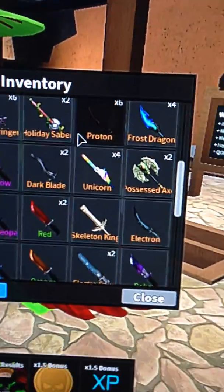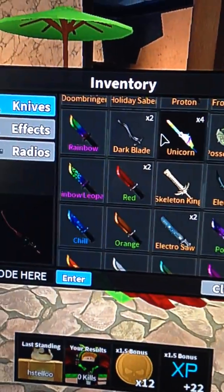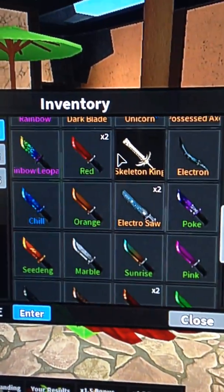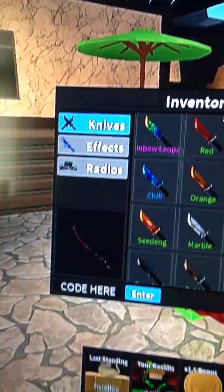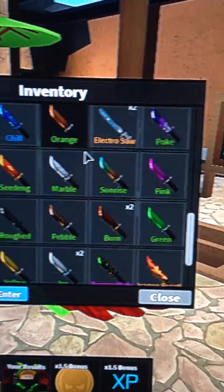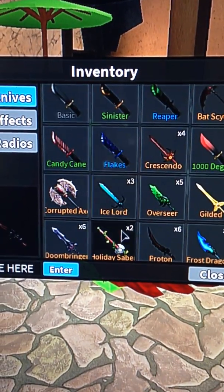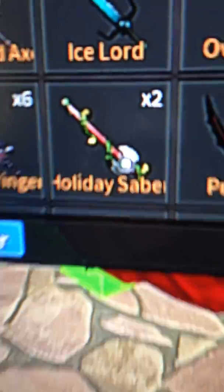If any of you have Krampus, the Holiday knife — not Holiday Sabre, I've got that. Holiday Sabre, I've got that. I need Krampus, it's black. It's literally like this knife but it's black. You see that knife there — Holiday Sabre — that's the knife.